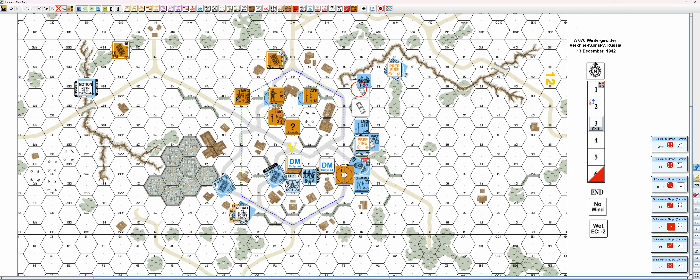This unit moves 1, 2, 3, 4. In the rally phase he transferred the medium MG to the half squad, of course. This unit moves 1. We're about 12 hexes away — is it worth a shot? 4 plus 1, 4 plus 3, 4 plus 2 — he will take a shot with his coax.